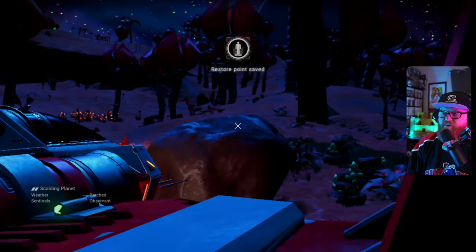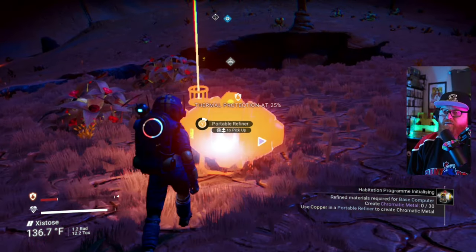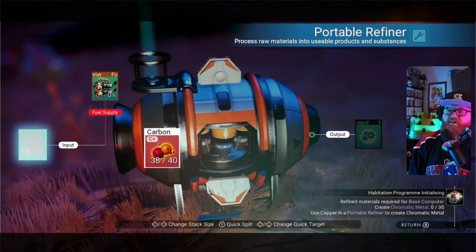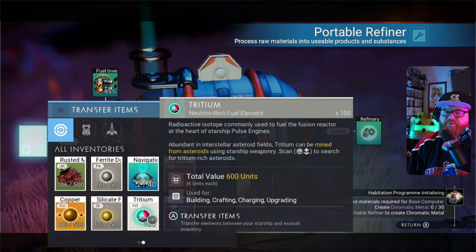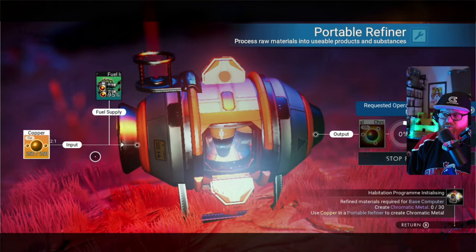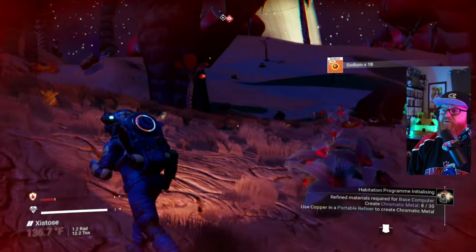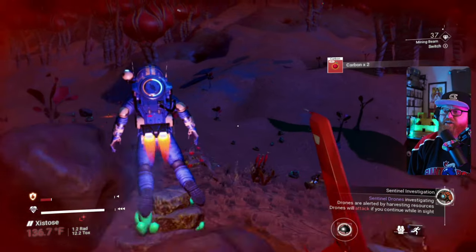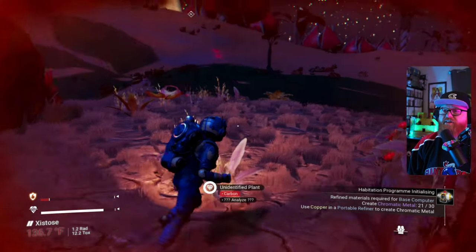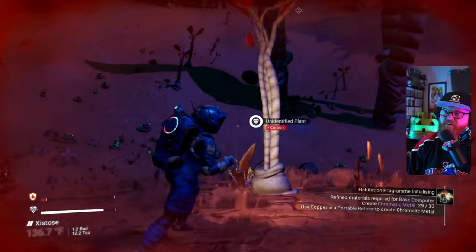We're going to hop in here for a moment. We need to make chromatic metal. We're going to jump back out and make our portable refiner. We'll take our condensed carbon for the fuel and get our copper into the refiner to make that chromatic metal. While that's happening, we'll do some looting. Nope, we won't do no such thing — I was kidding.